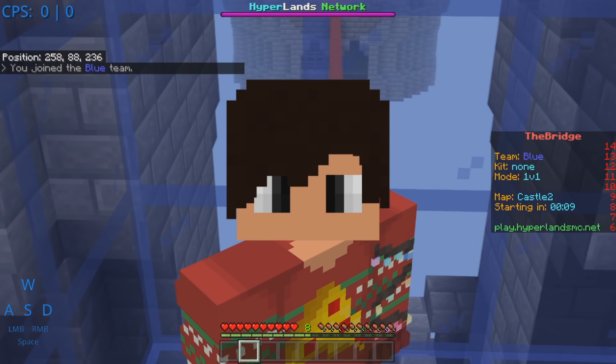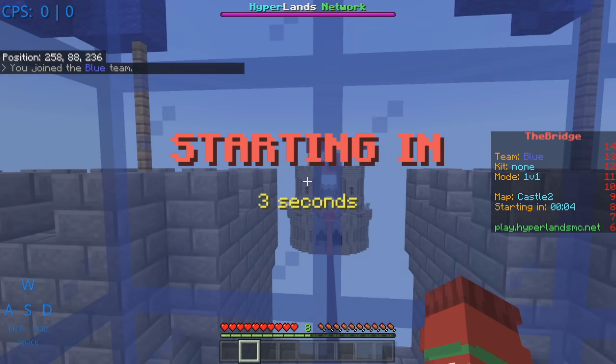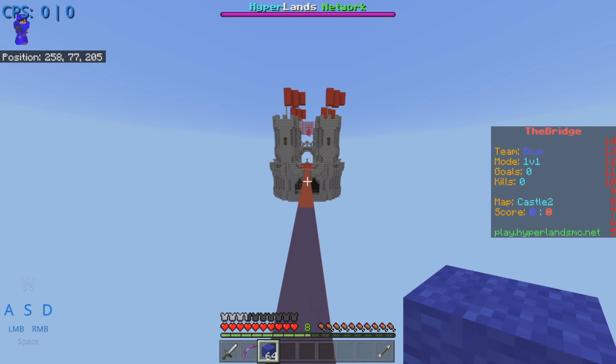This is honestly one of my favorite things about Java Edition — the zoom. Can we see him over there? I can see him over there. It's Steve. This is a cool map. Hello, Steve?